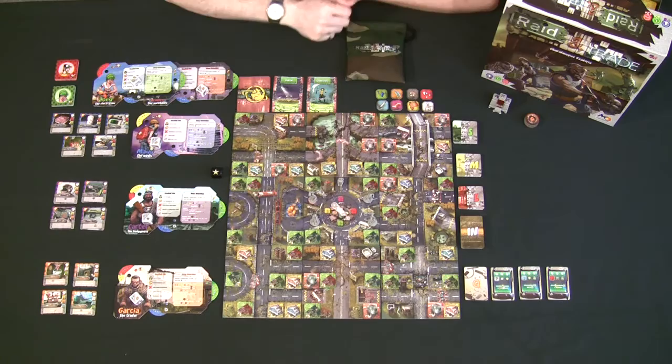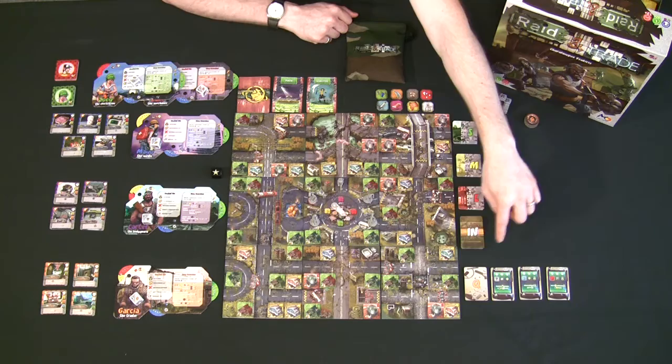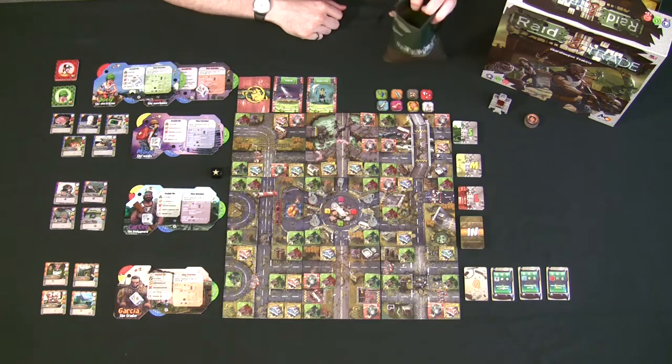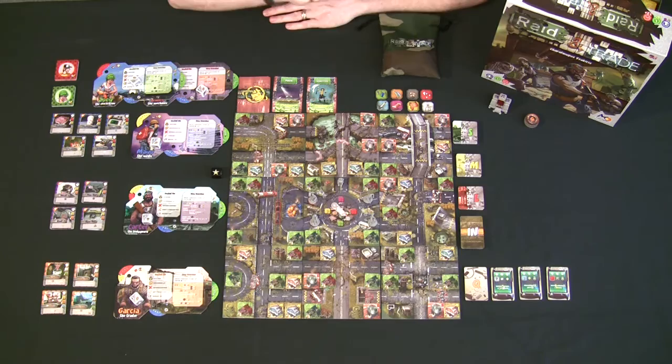After setting up the player boards, all players start with their miniatures in the center of the board. You shuffle the small, medium, and large building cards separately, shuffle the incident cards, randomly draw three starting quests face up, and randomly draw two global events face up. Then place all resources in the bag — I've left them out here just to show you what they look like.